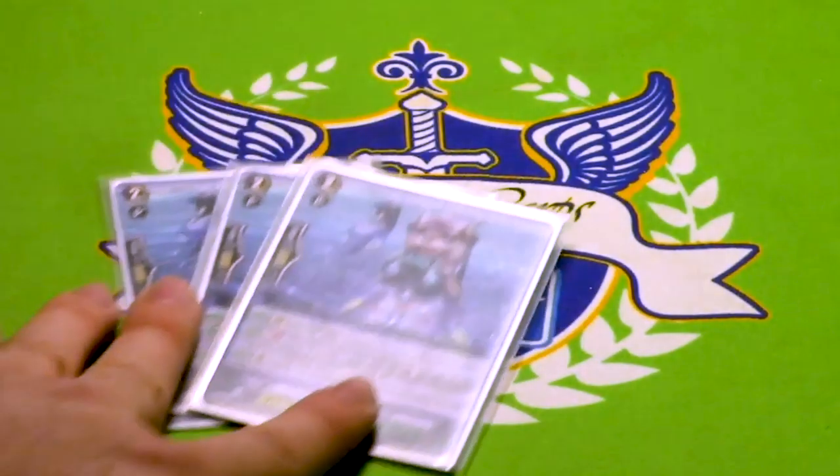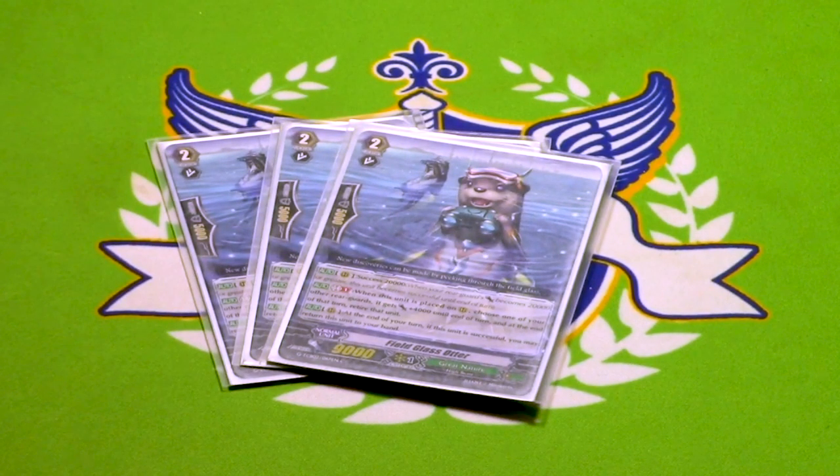Three copies of Fieldglass Honor. Grade 2, 9k — he has the success ability at 20k on rear. When played, GB1, you can pick a rearguard, give it 4k, and at the end of the turn, retire that unit. There is a misprint that got errated — you pick a rearguard and you may give it 4k, so it is not mandatory. Typically you're gonna give it to himself. The other skill is at the end of the turn, if he's successful, you can bounce him to your hand. If you have multiple copies, Ballot Earl is a great combo because you can rush your opponent and then pull them back to your hand before they die. It's also great early game — fill the board with grade 2s, poke your opponent with them, then get them back to your hand before they get bullied, also giving yourself Counter Blast. I find it vastly underrated and highly recommend giving it a try.